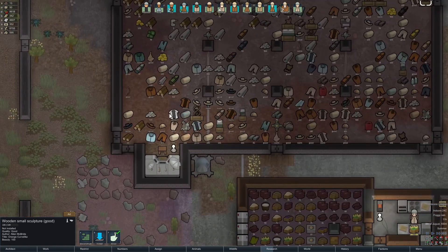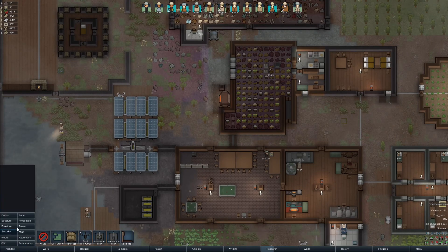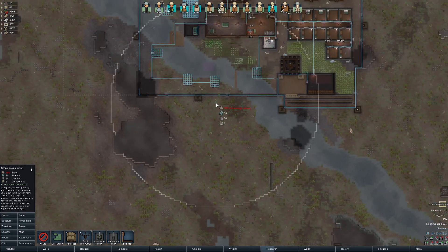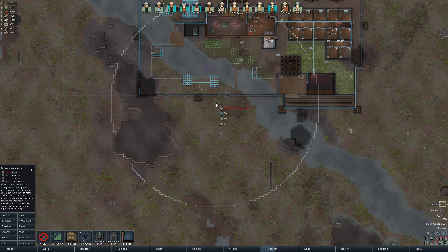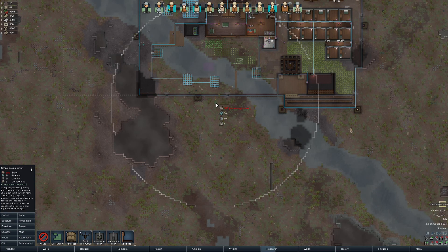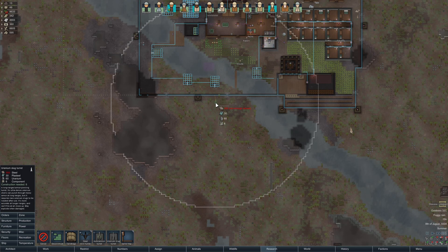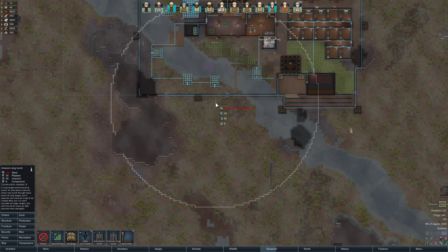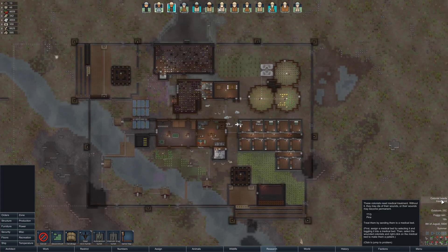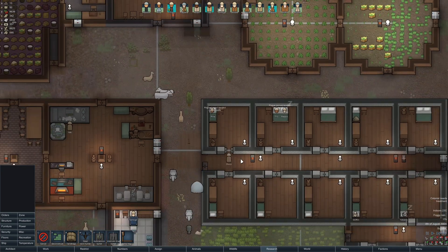We need quite a lot of uranium, especially if we want the uranium slug turret which has a really good range. I think we do need quite a few of them to defend against the attacks when we rev up the reactor for the ship.